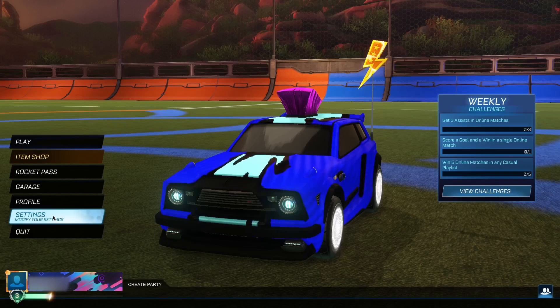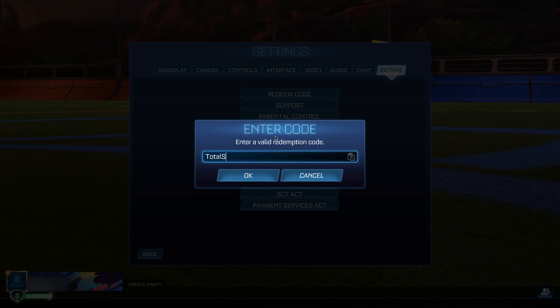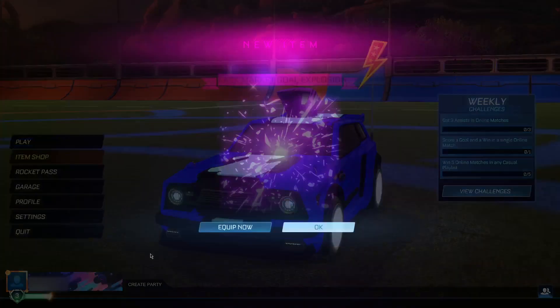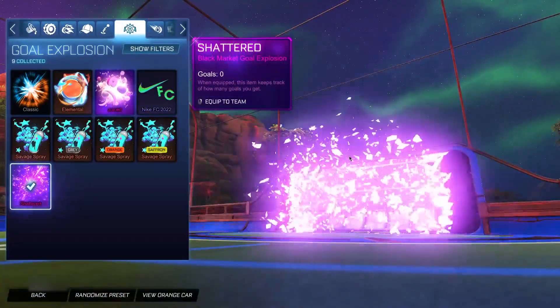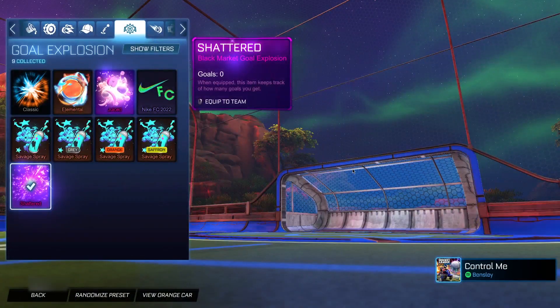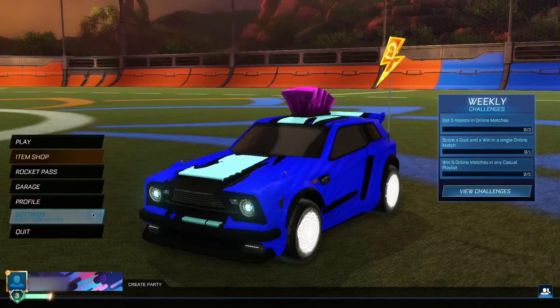The eighth code is "totalshattered." By entering this code you'll receive the Shattered gold explosion, which is absolutely insane. Click okay and redeem it — boom, the Shattered gold explosion for completely free. Take a look at it: this is definitely one of my favorites — it looks so clean, an overall very good-looking gold explosion. Once you've used that code, head to Settings for the final code.